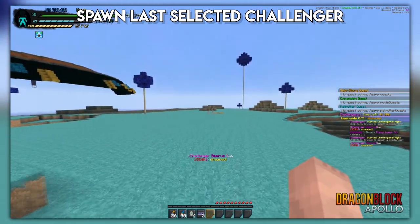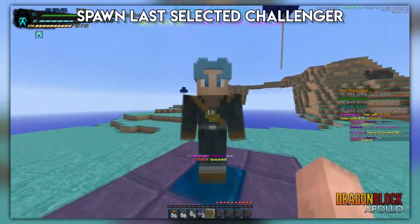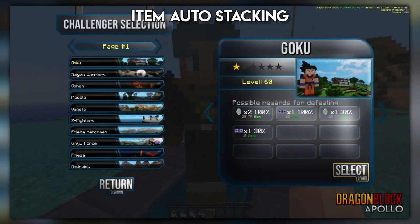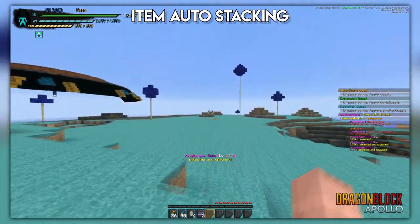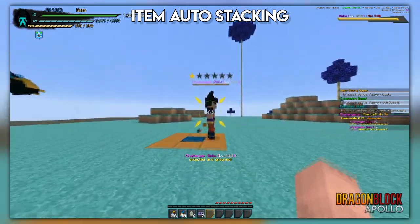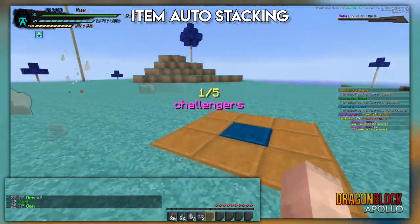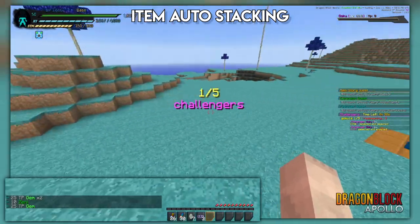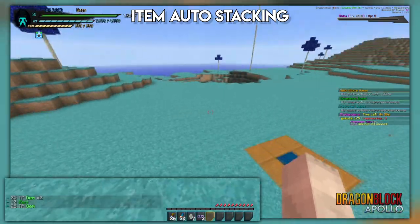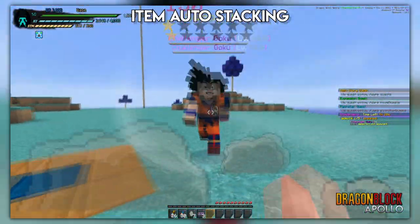With the last selected challenger feature, if you just want to go respawn that challenger, boom — it respawns your last challenger and you get into the arena. This makes challengers fully GUI-based now, which heavily improves quality of life. To jump into the last quality of life changes: TP and many of those dropping items that had stacking issues now auto-stack, so once they enter your inventory the stacks will automatically merge.